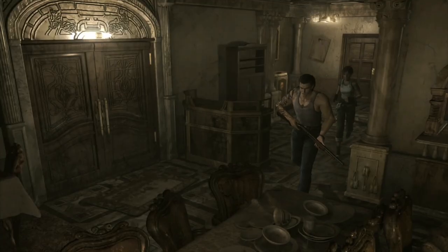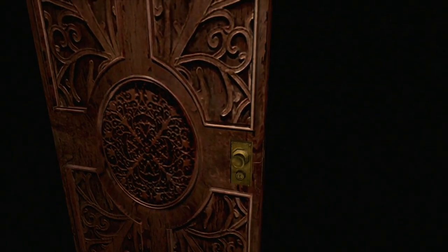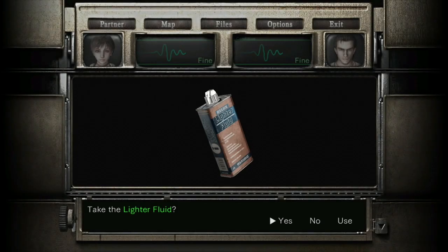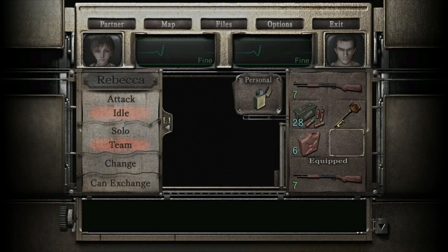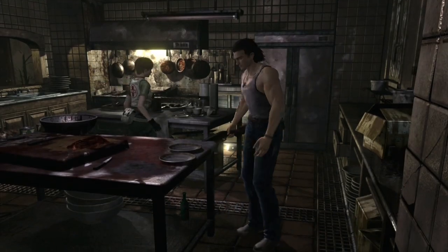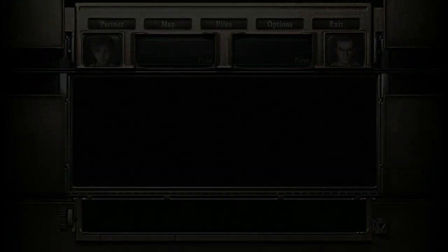Stay away from that zombie crouched down over there. Come over here, use the facility key and enter. There should be a lighter fluid here - grab that lighter fluid. Combine it with a lighter - combine and use that with your personal lighter. Grab these bottles down here as well and combine them with the gas tank. Now back into the dining room.